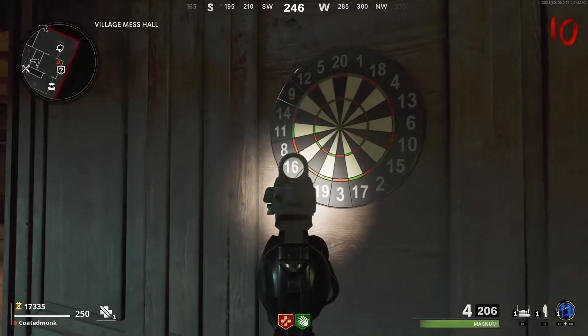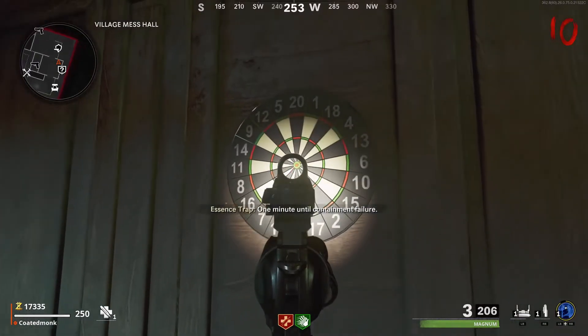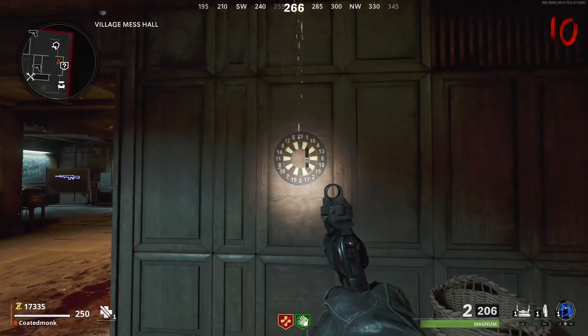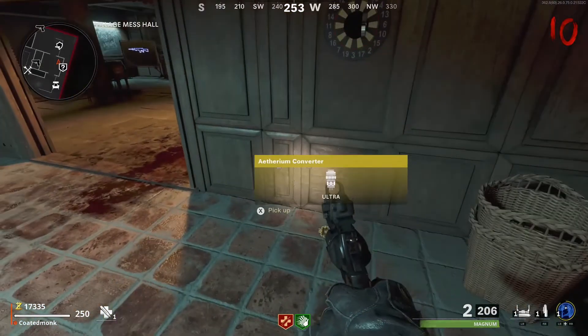Each person will have a different number, and you will also have a different number each time you play. Once you've shot the three numbers, hit the bullseye and then collect the part.